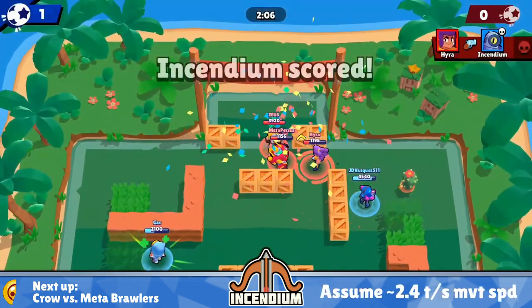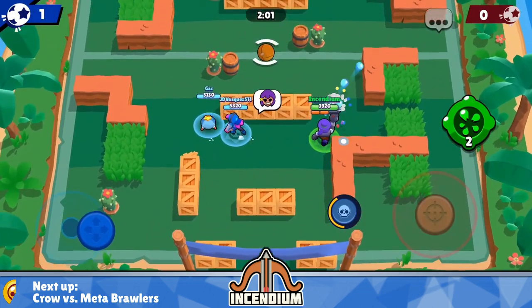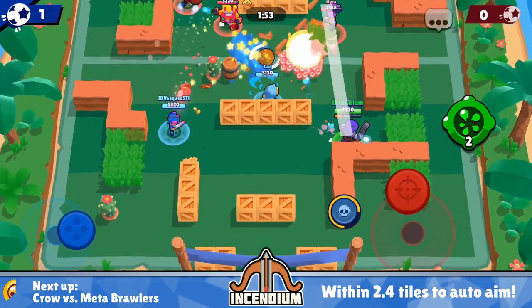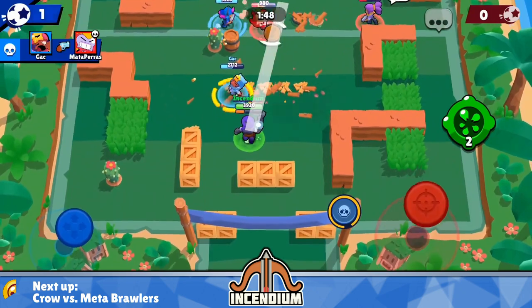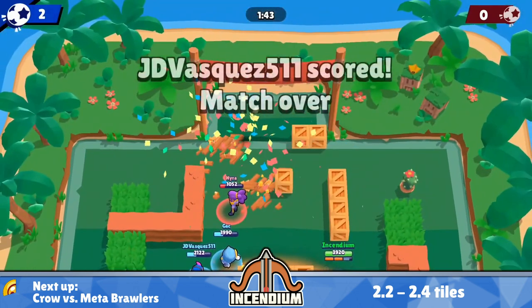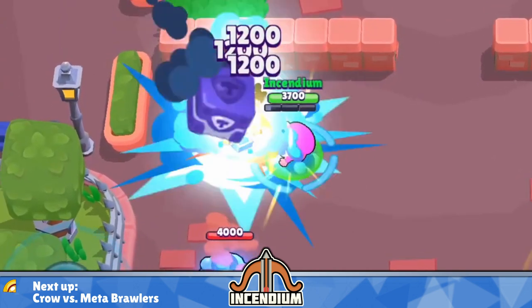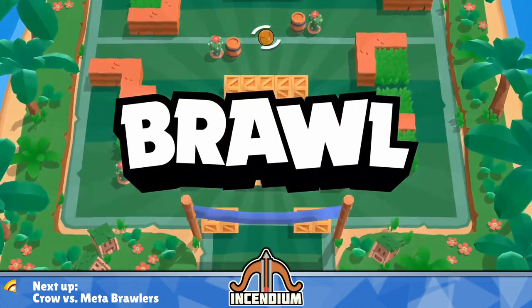For slower brawlers at about 2.4 tiles per second movement speed, it takes them 0.208 seconds to move those 0.5 tiles to dodge, so you need to be 2.4 tiles or closer to land both projectiles before they can dodge. In general, if you're not sure of your opponent's movement speed, aim to be within 2.2 to 2.4 tiles for auto-aim and max damage. Closer is always better, but 2.4 tiles is the absolute limit — past that, you want to manually aim your shots.